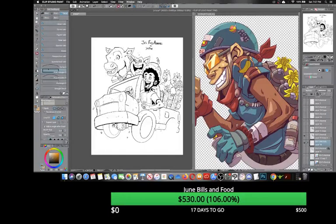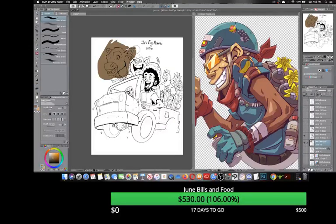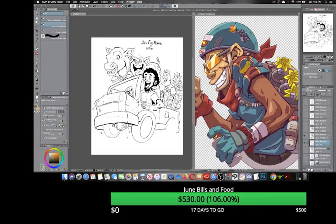I can use the Lasso Fill tool — it's the blacked-out icon at the top, also hidden under your ruler's palette by default. What Lasso Fill does is whatever shape you make, it automatically fills it with color. For flat colors I'll use the paint bucket set to Refer Other Layers, or Close and Fill. Close and Fill works like a lasso — every full shape you enclose gets filled.